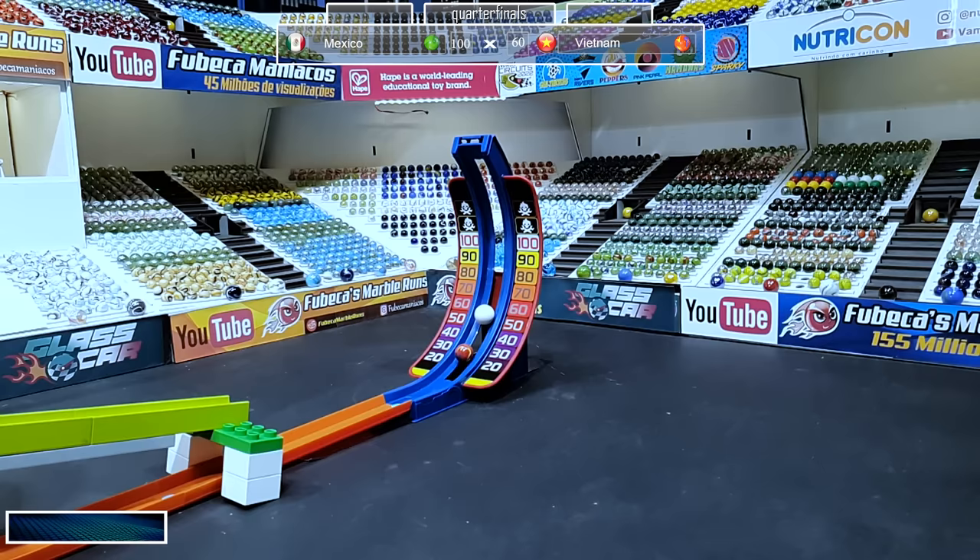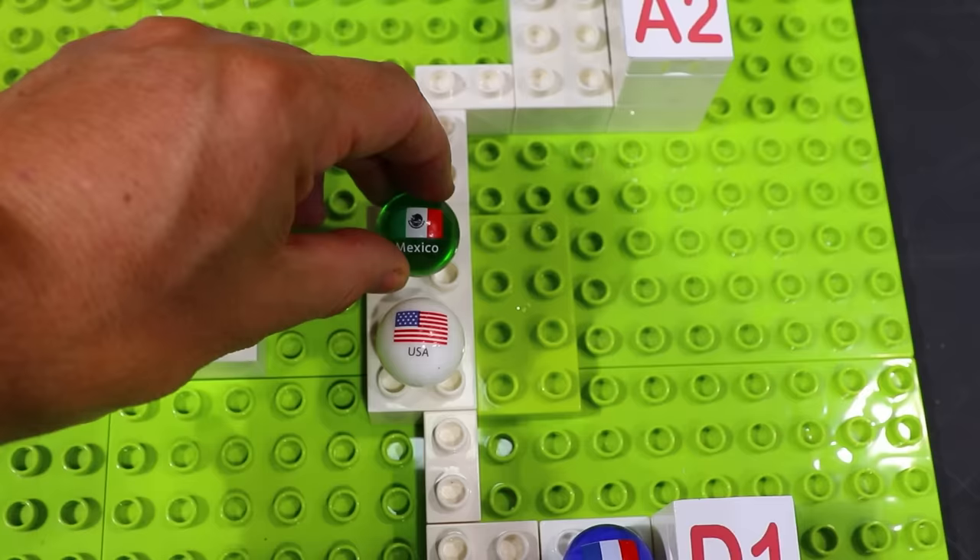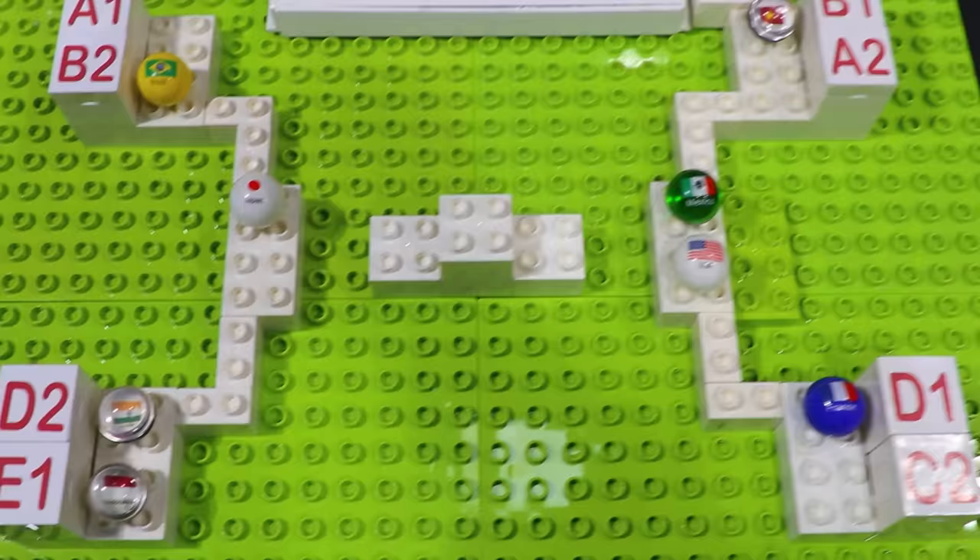The spiral route is definitely not the route you want to go — you lose a lot of speed in that jump right before the wall. So you can see they only got a 60, barely even. They almost got a 50 there, right on the line. Mexico will be advancing and going against the US in one of the semifinals.